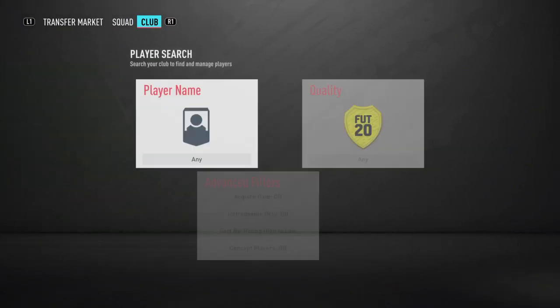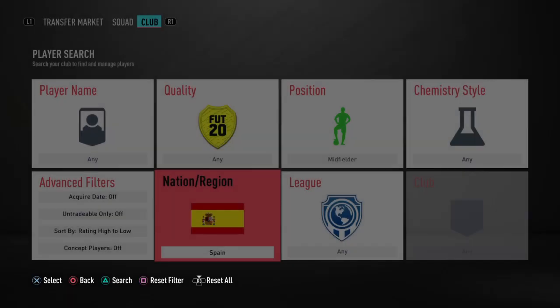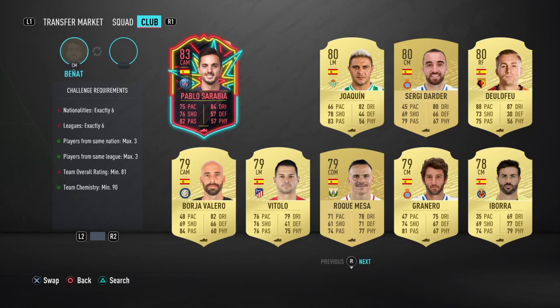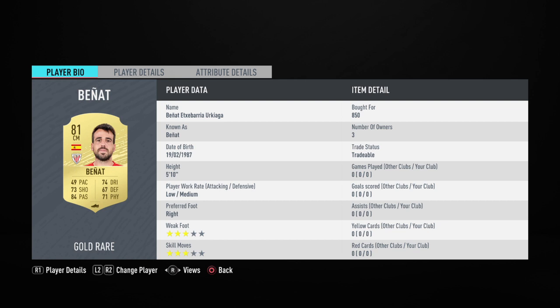Going to finish off this triangle with Benyat — he's a CM in the Spanish league. You can see Benyat completes that triangle. Just 850 coins for him. I did miss a few at 750, so you could actually get him a little bit cheaper.